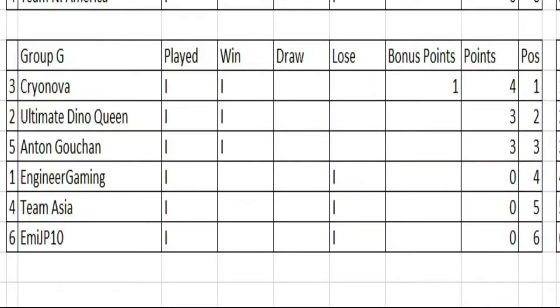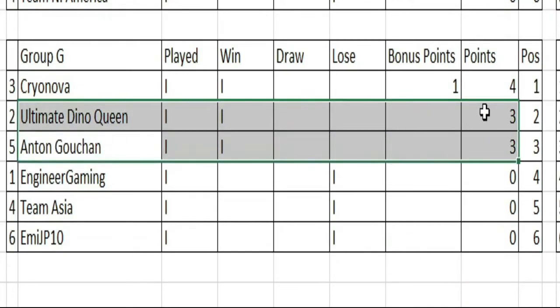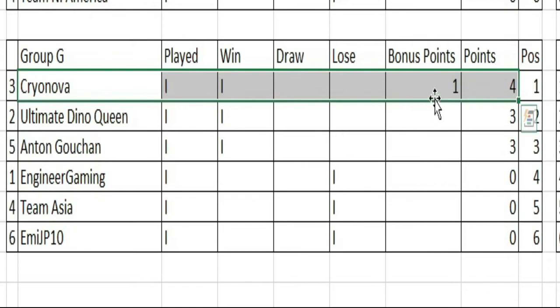We'll update the table and end the session. So that's how Group G looks after the first round of matches. Cryonova is at the top with a bonus point win over MEJP10, then you have Ultimate Dino Queen and Anton Gushan level on three points after enjoying opening round wins, and then we have these three at the bottom with zero points. Next matchups will be Team Asia going up against MEJP10, then Anton Gushan against Ultimate Dino Queen, and then Engineer Gaming going up against Cryonova — could be a chance for Cryonova to open up a lead at the top. Hope you enjoyed these matches, and this is StrangerGamer signing out. Thank you.